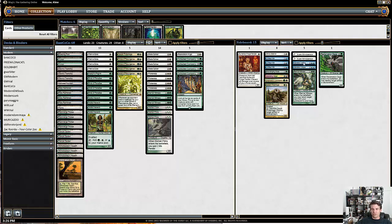Some of the sideboard choices — Vendilion Clique, Eternal Witness, Reclamation Sage — are all cards that have an enters-the-battlefield effect that you can abuse with Flickerwisp or Restoration Angel. It's possible this deck actually wants more copies of Restoration Angel. My inclination is that the third Eternal Witness is probably not necessarily a card you want in your main deck, and maybe you want a second Restoration Angel instead. But I want to take the deck for a spin, see how it does, and then potentially make some changes. So anyway, let's play some Modern.